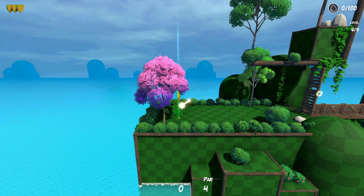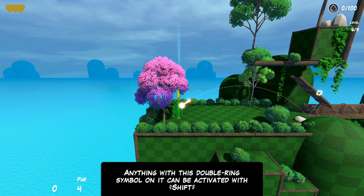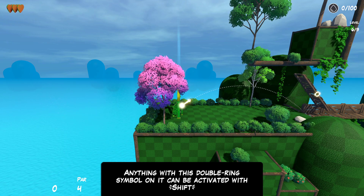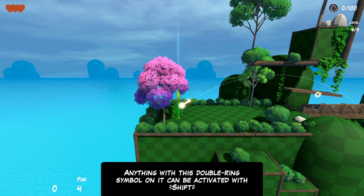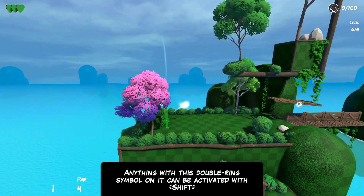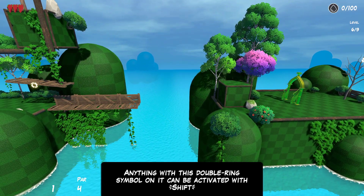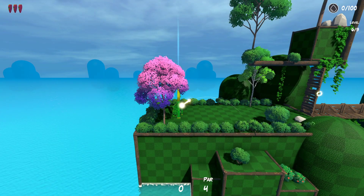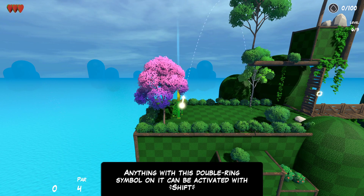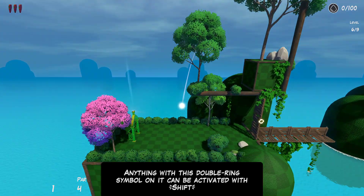Anything with this double ring symbol on it can be activated with Shift. So I can just hold it there and spin this around. Let's keep it open for now, maybe even use it. Okay, not at all what I wanted to do — I haven't played these levels yet clearly. Let's hold R to restart since we're back at the start anyway. Can't go through this tree — nope, okay.